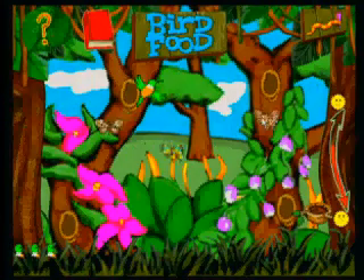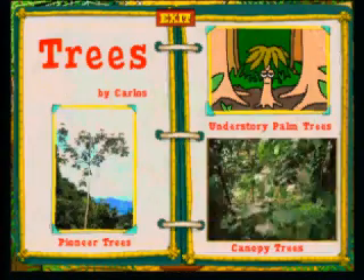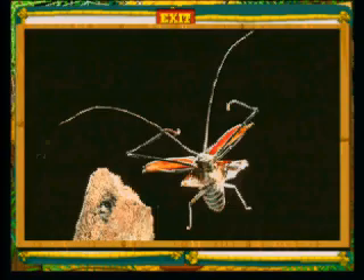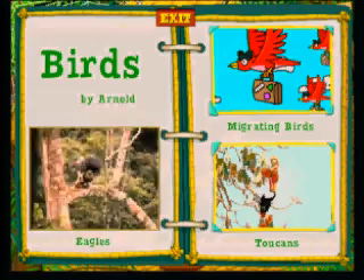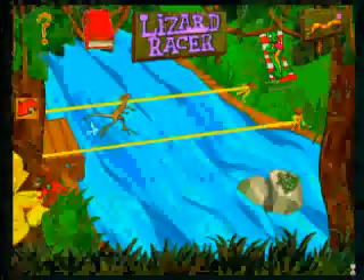Catch all the action with over 12 games and activities, like Escaping Monkey and the Rain Game. Get up close and personal with over 20 multimedia reports on everything from beetles to birds of prey. The king of the Costa Rican rainforest sky is the spectacular Harpy Eagle. We're pulling out all the stops.